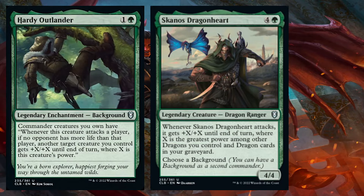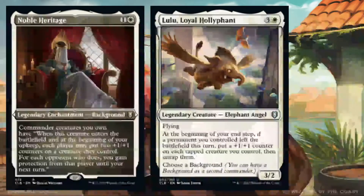When Skano's Dragonheart attacks, it already gets plus X plus X, where X is the greatest power among other dragons you control and dragon guards in your graveyard. So you will always, when you attack with Skano's, get the strongest amount of power on top of Skano's own power, and then it will give that back to another creature. I think that's the best value you're going to get out of this card in this particular set, though Hardy Outlander has a lot of potential in general.